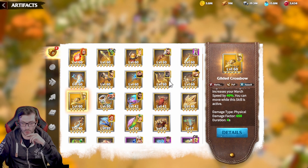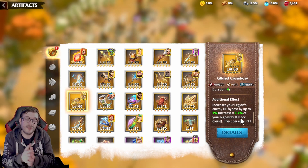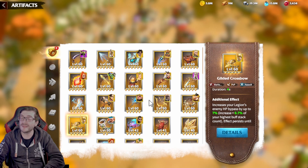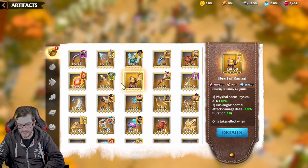I'm not keen on maxing gilded crossbow or gold crest. Gold crest has a free guy restriction — it's a good single-target artifact but I don't like that restriction. Gilded crossbow's mitigation is powerful when maxed, but the key point is: in games like Call of Dragons and Rise of Kingdoms, it's easy to find damage artifacts. It's harder to find tank, supportive, and utility-based artifacts — and those are what actually shift the meta long-term.